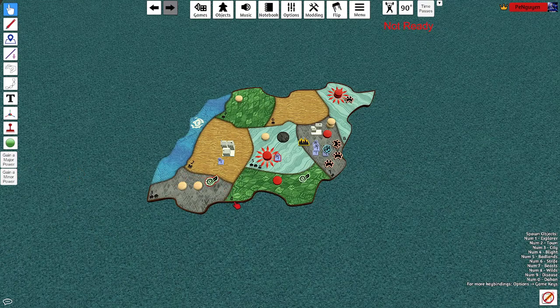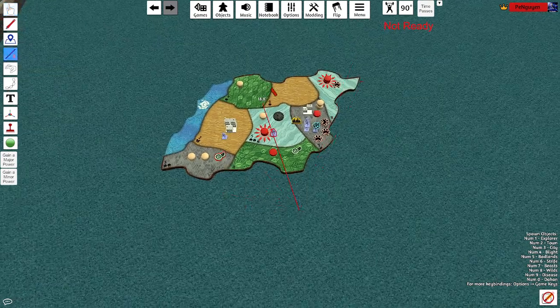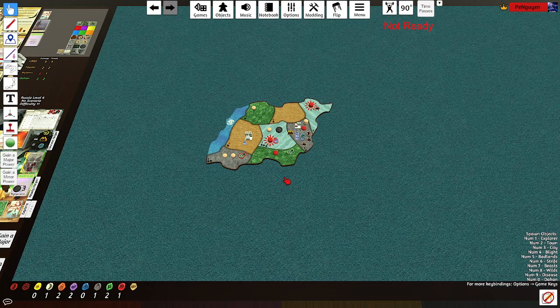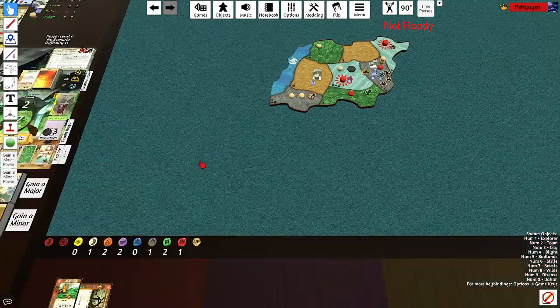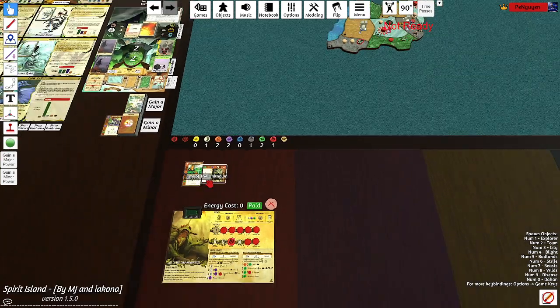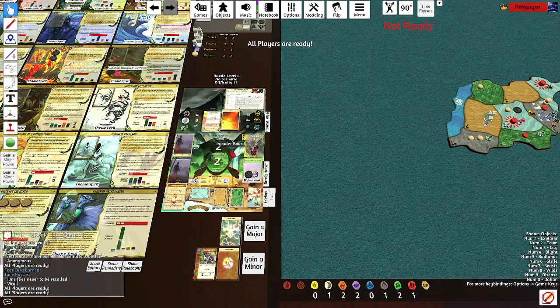I'm actually down for that. Maybe it's better than the long one — just put beasts on every land and then put badlands afterwards. But I kind of like the idea of not worrying about one coastal land for the rest of the game, depending on how many wilds we can put there. That's our fast phase — let's go to the event.